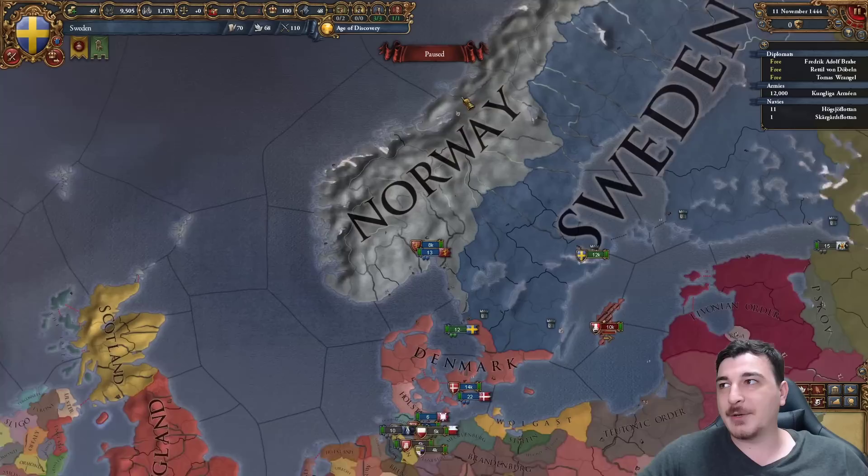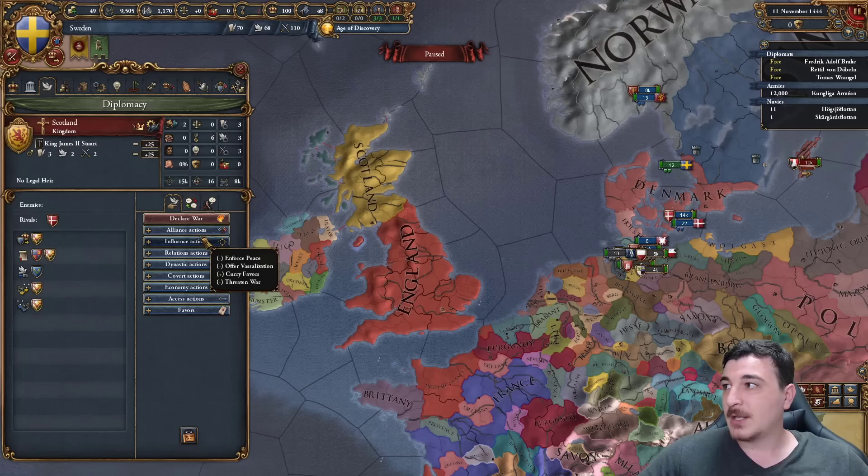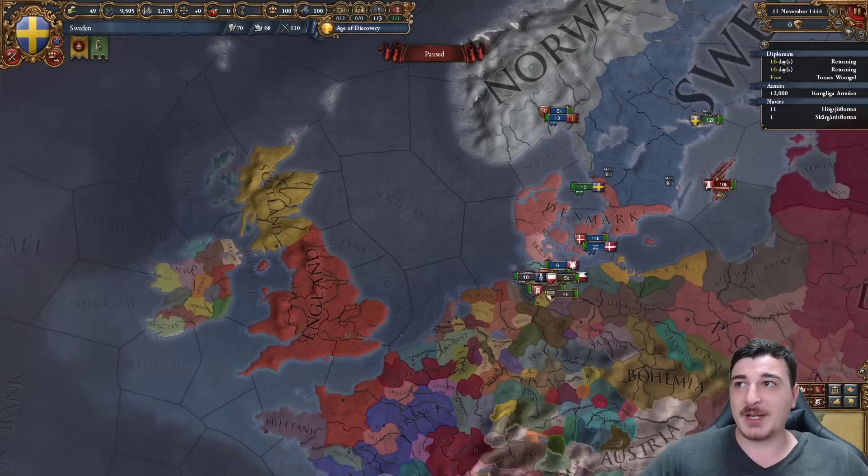We start off as a junior member of the Danish crown together with the Norwegians. Unlike our Norwegian brothers, we're actually a lot more disloyal. Let's see if anyone supports our independence. We've got the English and the Scots supporting us, so let's ask them to back it - especially since England has quite a big navy.